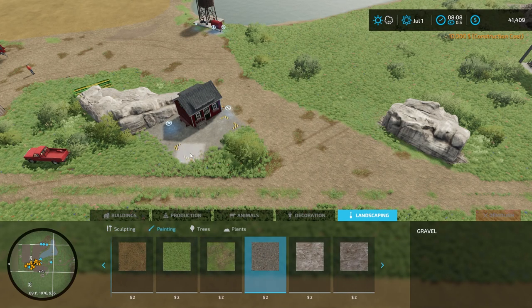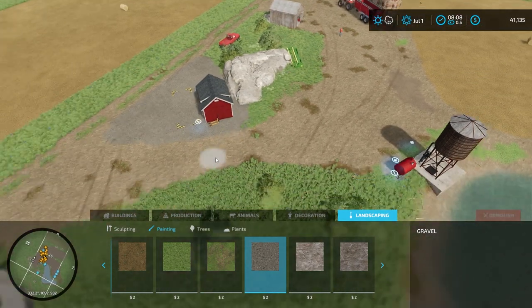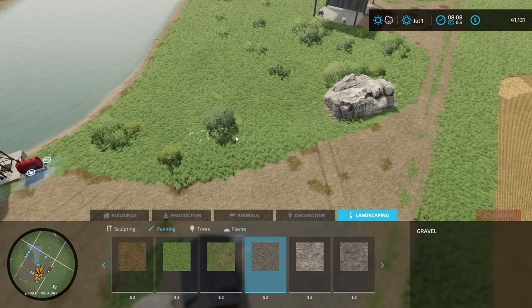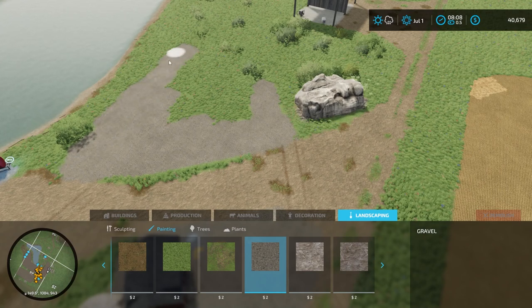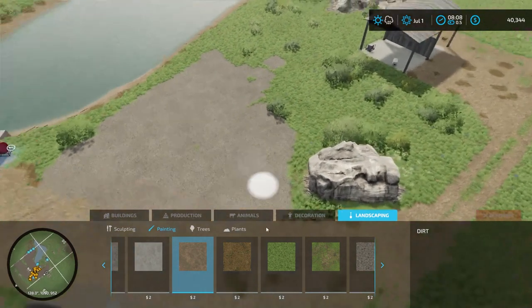That looks fine right where it's at. For landscaping, I'd rather have a gravel texture through here. We're going to paint down some gravel around the production facility. Then I want a big gravel lot through this whole area — I'll fill in a little bit of dirt here to give us a nice large parking and storage area.